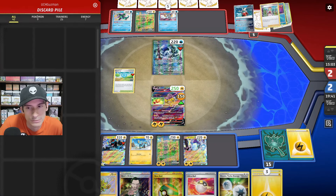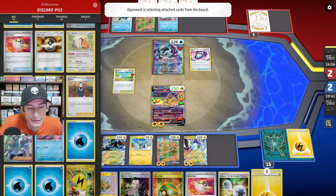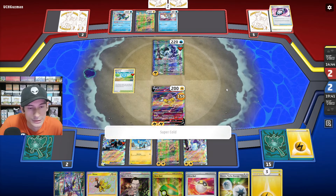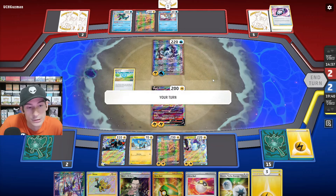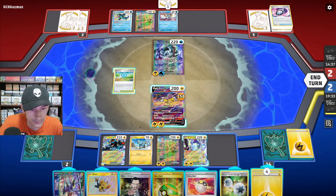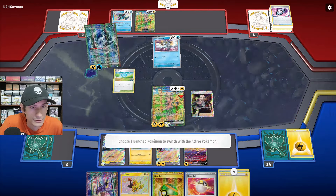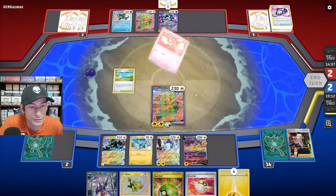They would have to Super Rod three Energies back. They go for the Vacuum — there goes Bravery Charm. They still need two Water Energies just to attack. They got a Lightning; that's not going to do anything. They attach the Water and just pass. That's pretty much game — we can just Retreat and then Boss up the Frigibax and go for the knockout.